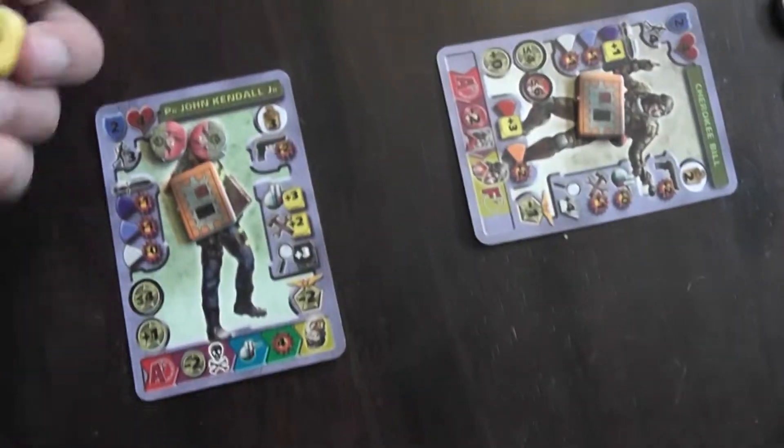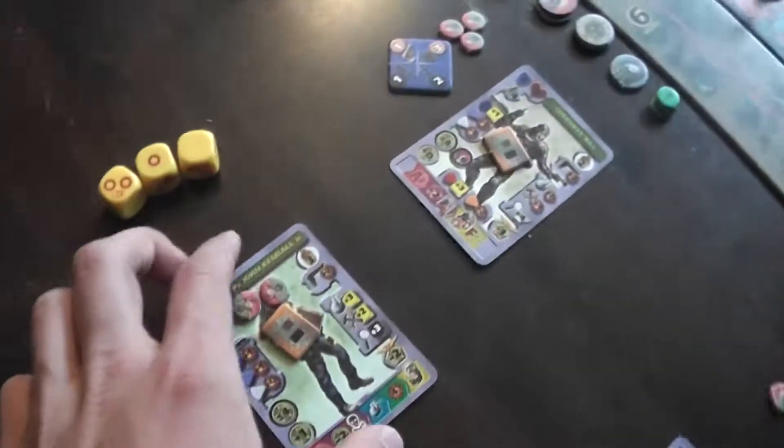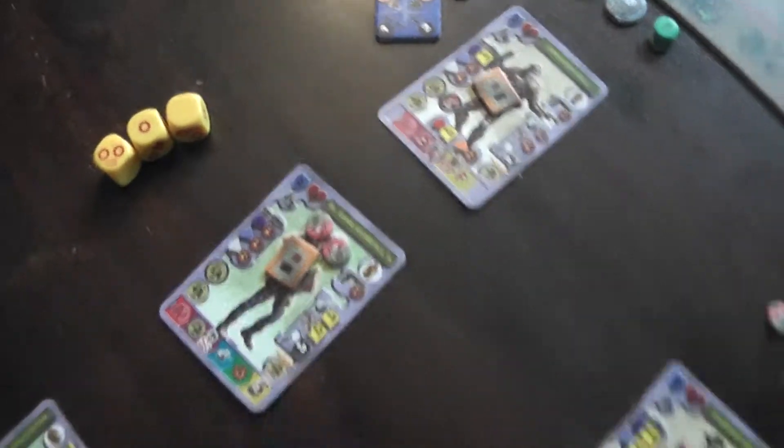Three dice and I need 4 damage — and it's just going awful. One, two, three. I had the zombies ready and excited to jump on the board, but not yet. That's activating John Kendall and the end of that action.